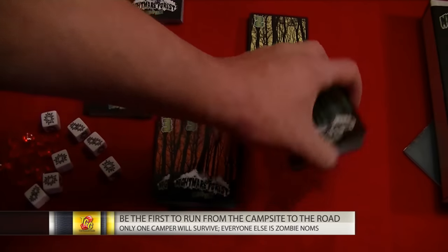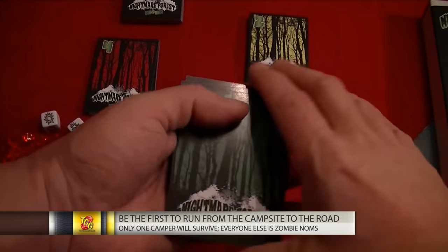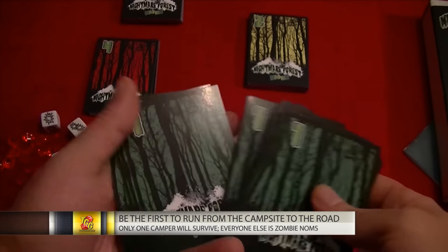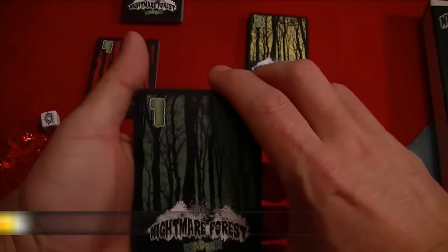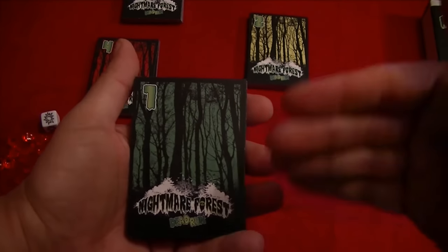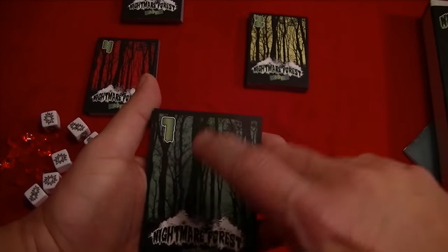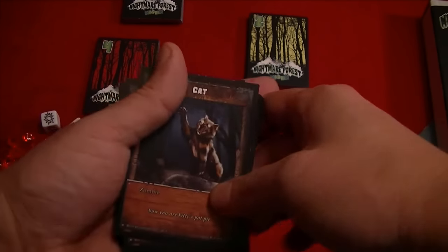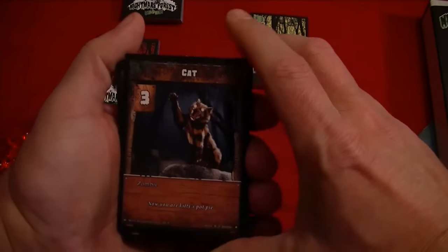Taking a quick look at the cards, you'll notice the backs of the cards — many of them have numbers. This is effectively the rank in the forest. So when you see a number one, that's going to be the first rank. These are going to be weaker creatures that you'll need to battle.